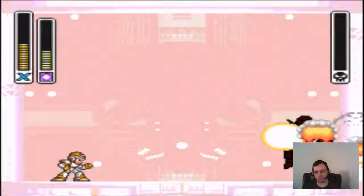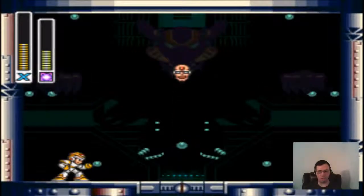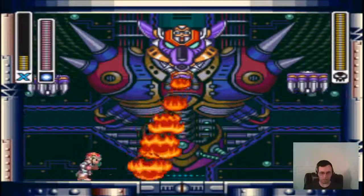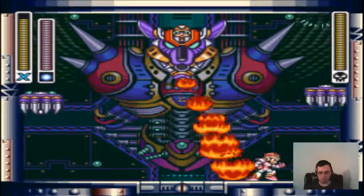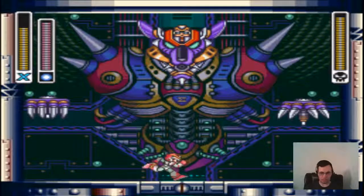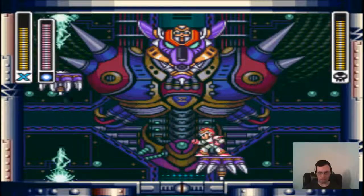Even if you miss, the electric spark splits into two parts. But that's not it — his head pops off and you've got to fight the final form. What you gotta do is use the rolling shield. You've got to jump off the platform as you hit him.